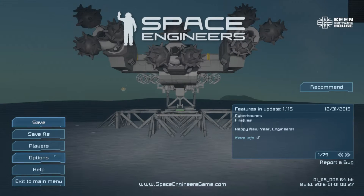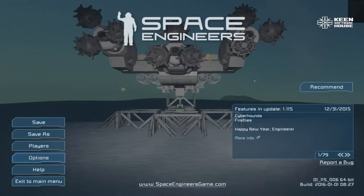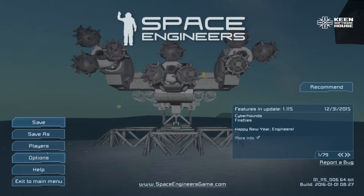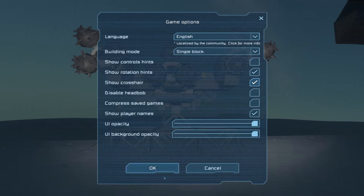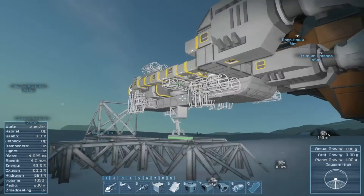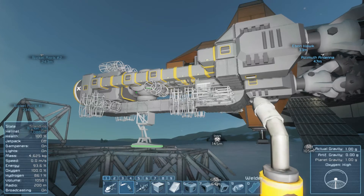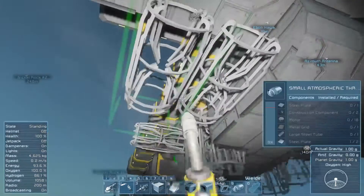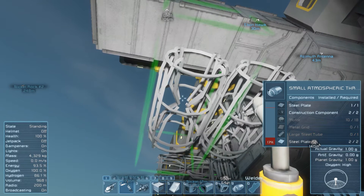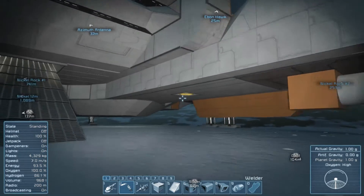I did go ahead and, just for the sake of the intro and whatnot, I did take off my crosshair. So, we have engines to build. Let's see what kind of components we're gonna need for these. Motors, metal grids, steel tubes. I've got pretty much everything else on me, so that'll work.